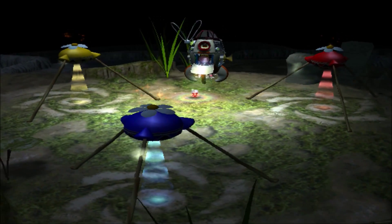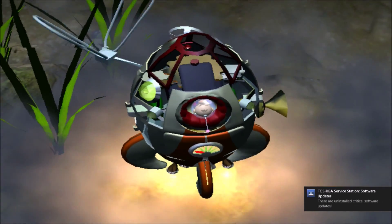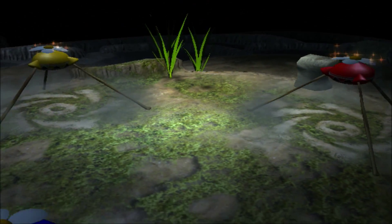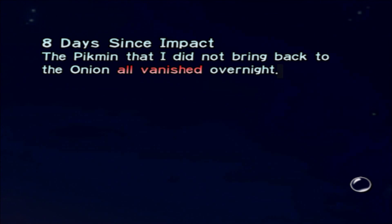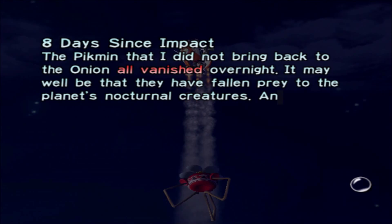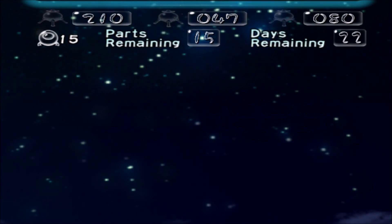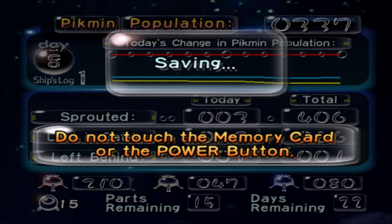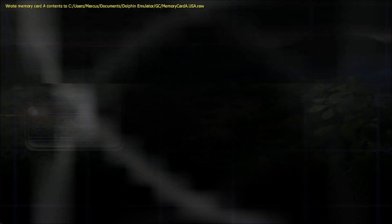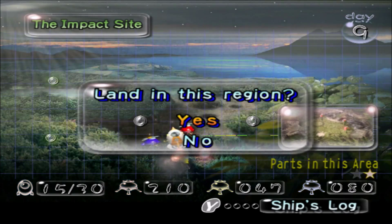Let's go back to one of the first places again. And a yellow Pikmin dies. Pikmin that didn't make it back to the onion all vanished overnight — they've fallen prey to the planet. Perhaps this is why they followed me into the atmosphere. We lost 18 in battle today. We have 80 blue Pikmin — that's pretty good. Alright, let's head back. We can go back here and get this part easily.